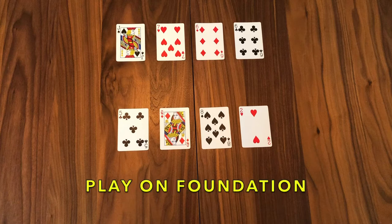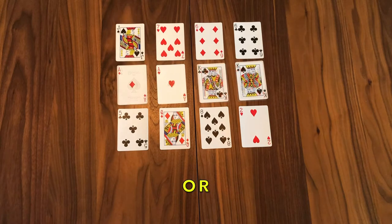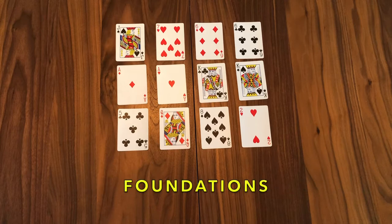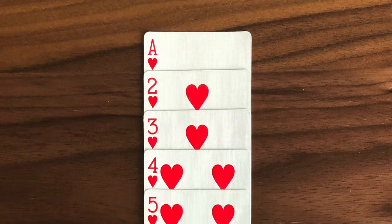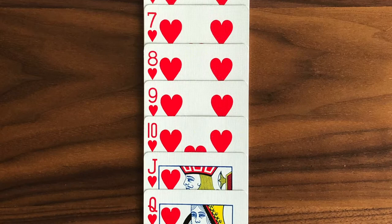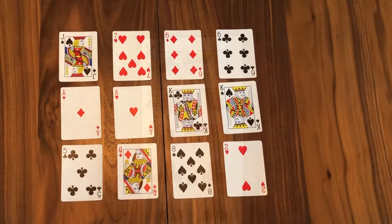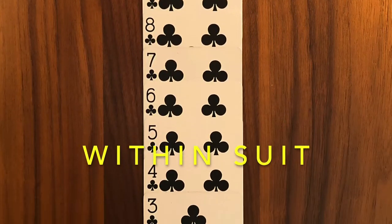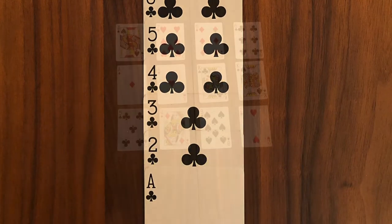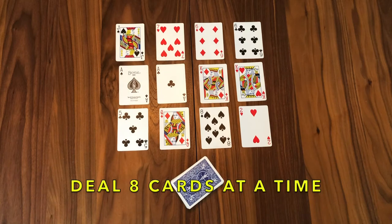Those cards can also be played on the foundations, which we'll show you in a moment. As cards become available, look for two black aces and two red kings, or two red aces and two black kings — they have to be different colors, and these will form your foundations. When you have an ace foundation, your job is to build up in sequence within the suit of that foundation card, ace through king. When you have your king foundations, your job is to build down in sequence within that suit, ending with ace. As cards become available, choose either the red ace or the black ace, and the opposite kings accordingly.